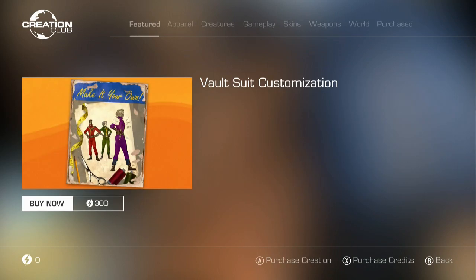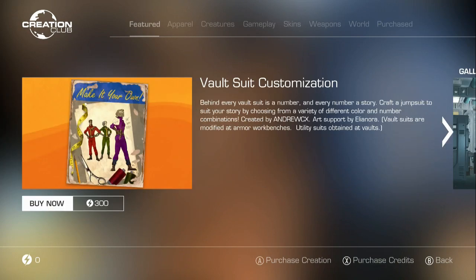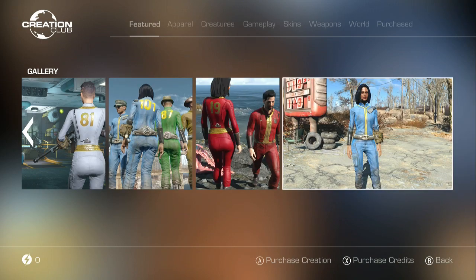This is Vault Suit Customization. I guess you get the Vault Suit somewhere else. Vault Suit utility suits are obtained at Vaults, and you can do a variety of color and number combinations. So you can modify your Vault Suit with color and stuff.